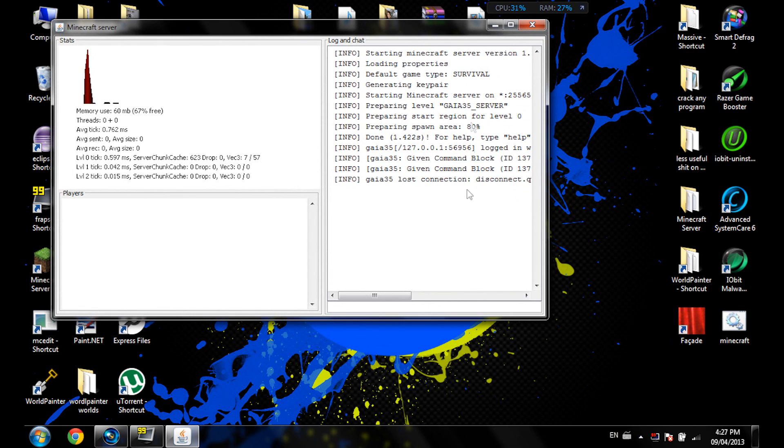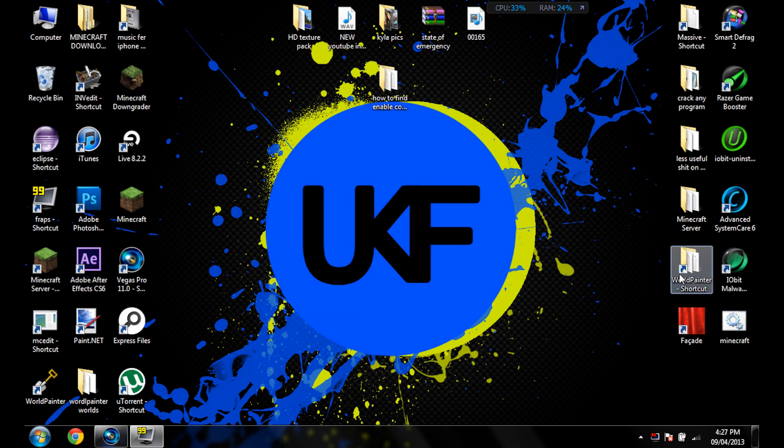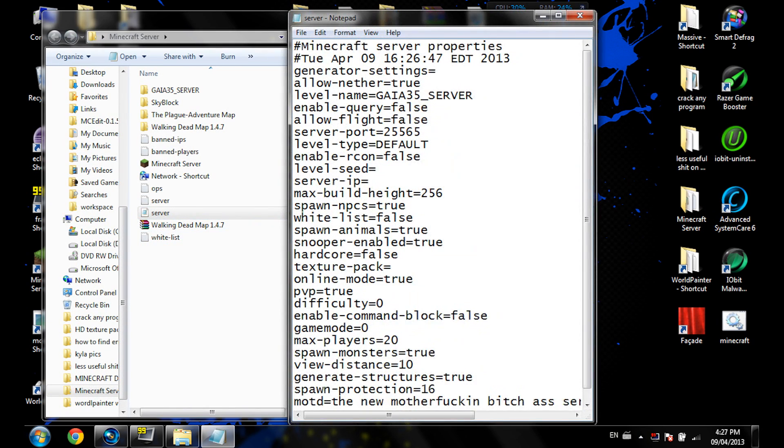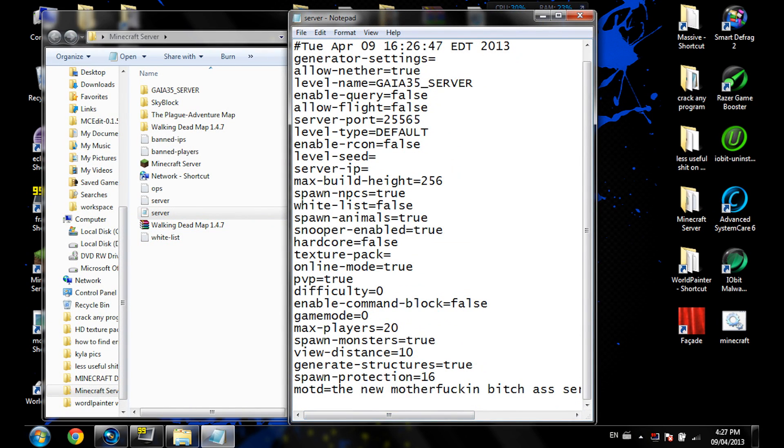Now what you want to do is close your server. Then go into your Minecraft server folder, open server.properties, and you'll see that the option is now there. In between 'game mode' and 'difficulty' you'll see 'enable-command-block'. Change it to true, then Ctrl+S to save — and that's how you do it.